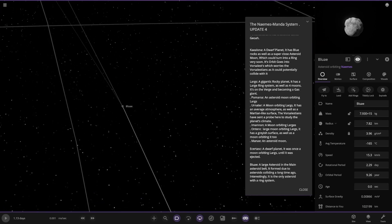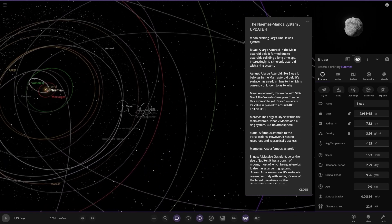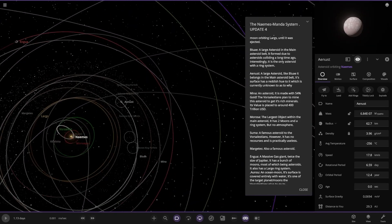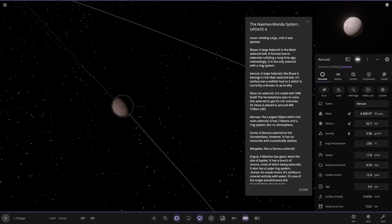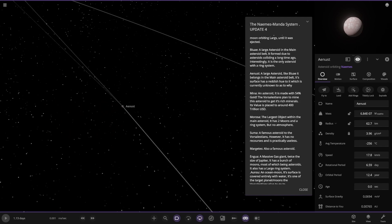So one of many asteroids in this region. We've also got Aenist — a large asteroid belonging to the main asteroid belt. It has a reddish hue to it, currently unknown as to why.